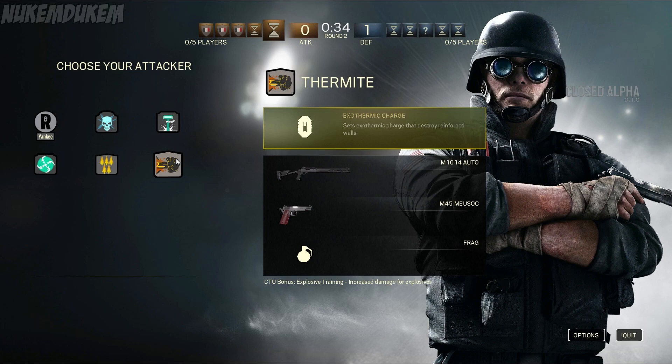Here we have Thermite, and he has Exothermic Charge, which basically takes out reinforced walls. This is good because defenders can reinforce their most vulnerable walls, and Thermite can remove them to create extra entry points for his teammates to breach in and secure the hostage. He is a close-range person as well — he has an Auto Shotgun, a pistol M45 MSOEC, and a Frag Grenade. He's a close and explosive guy, good for leading the charge.